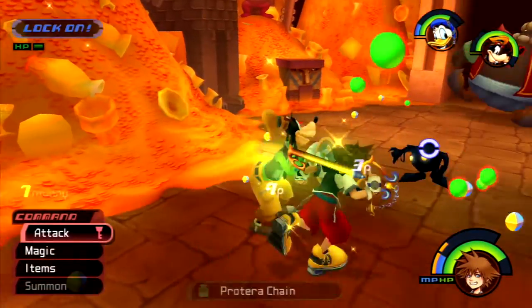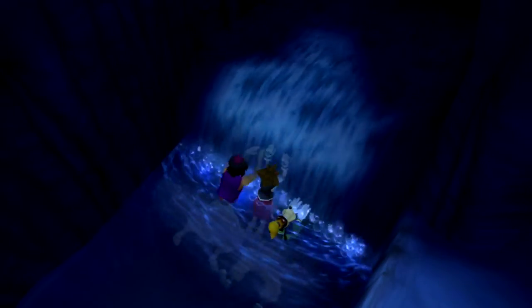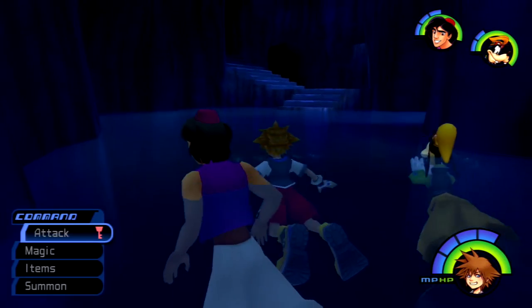We'll start with the first torn page in Agrabah. We're going to make our way to the lower chamber, specifically the Relic. However, if you find yourself in the Dark Chamber by the save point, swim up to the nearby waterfall to reach the Silent Chamber.